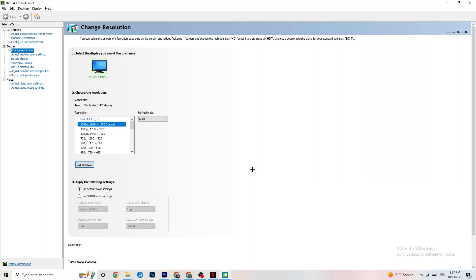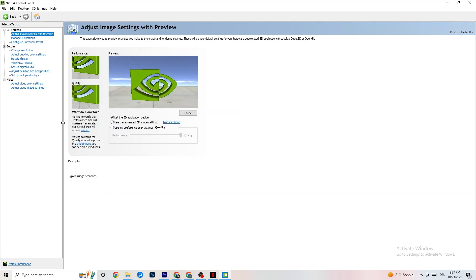Right-click your desktop and open the NVIDIA Control Panel. In the top left, click Adjust Image Settings with Preview. Enable Use My Preference Emphasizing and use the slider. I have it set to Quality because my PC can handle it, but if your PC can't, pull the slider toward Performance. This won't impact quality as badly as you might think and it will help a lot.